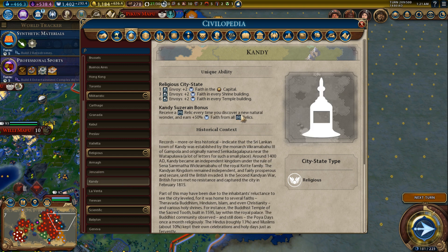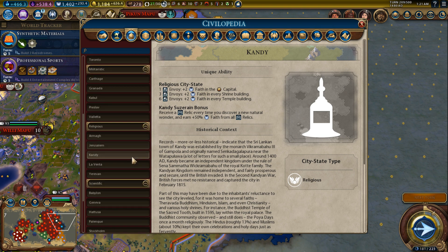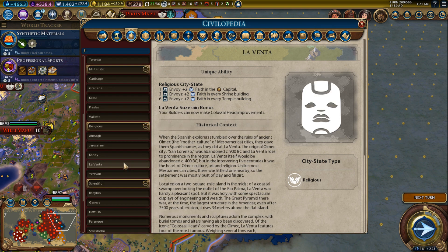Kandy: receive a relic every time you discover a new natural wonder, and earn plus fifty percent faith from all relics. If you're suzerain early you'll get two to four relics from natural wonder discoveries. But the fifty percent faith bonus on those few relics isn't going to be a lot of faith points. This is rather underwhelming — I wouldn't bother with Kandy.